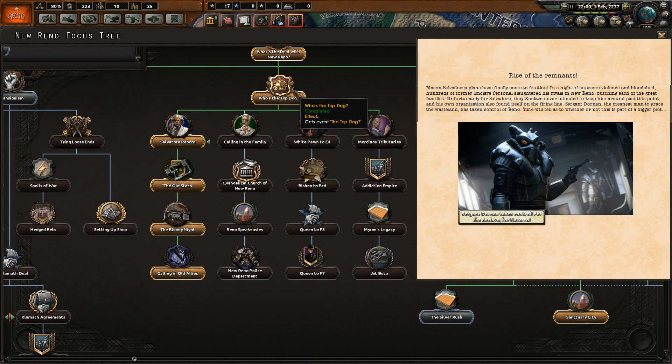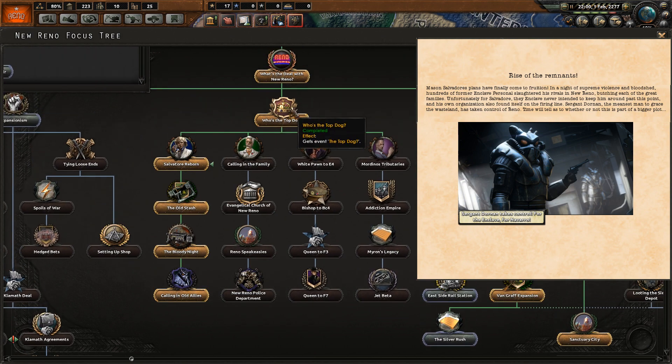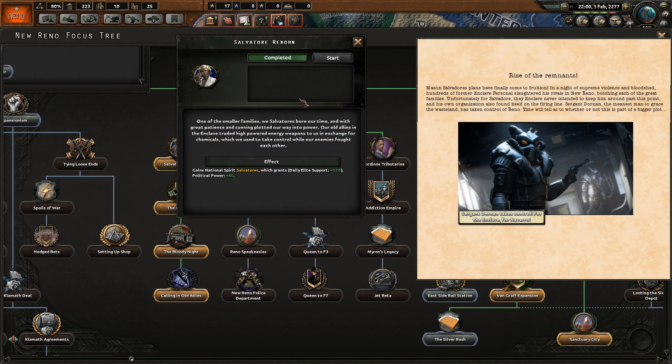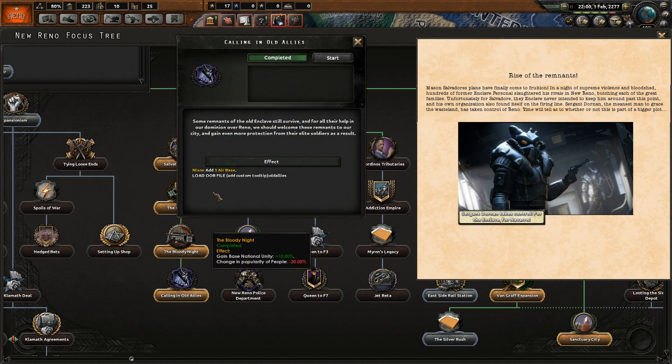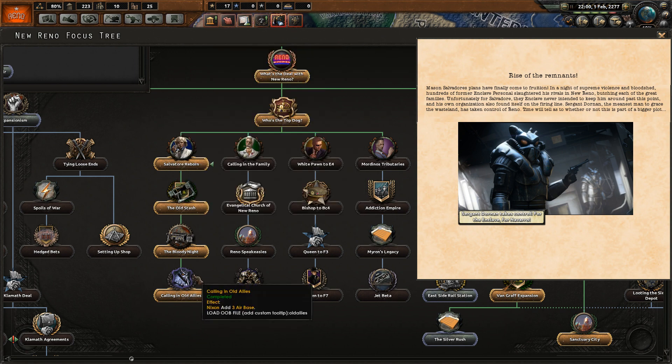The ones that you need to take are in the leadership struggle — it's criminal, so it's more like a leadership struggle. You need to take the Salvatore family, also known as Mason Salvatore, and you need to take all of his focuses. In the end, you get this 'Calling in the Old Allies,' and this is one of the focuses that you need.